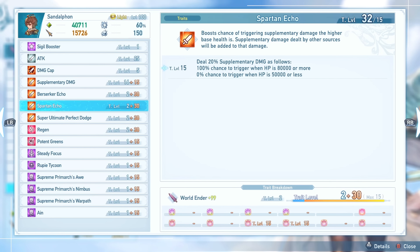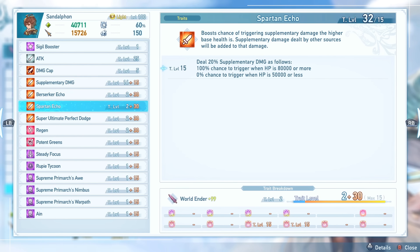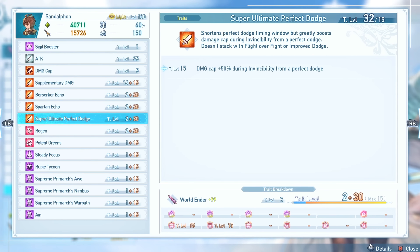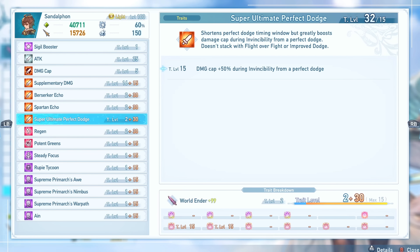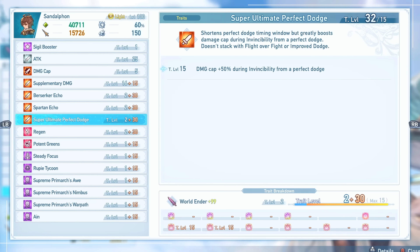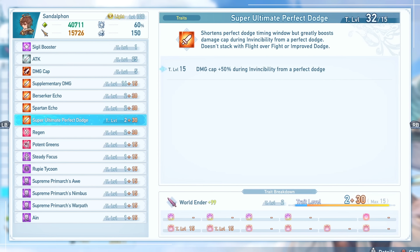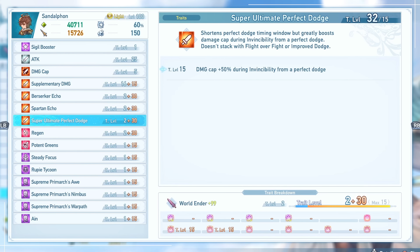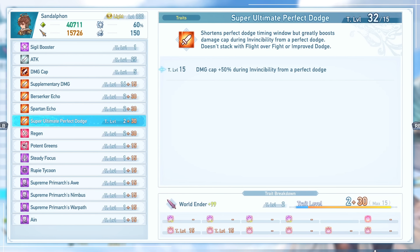The Super Ultimate Perfect Dodge sigil shortens the perfect dodge timing window, but on the plus side it increases your damage cap by 50% during the invincibility frames from a perfect dodge. It does not work with Flight Over Fight or Improved Dodge, which would give you additional iframes, making it a risk-reward sigil that rewards players capable of perfectly dodging attacks with less iframes in exchange for significant extra damage.